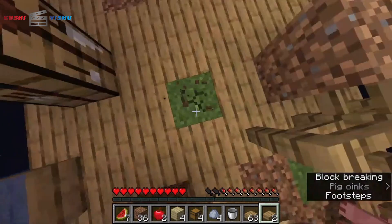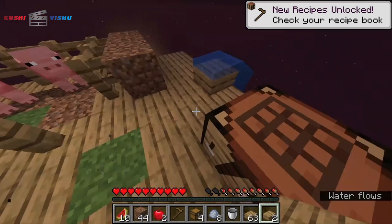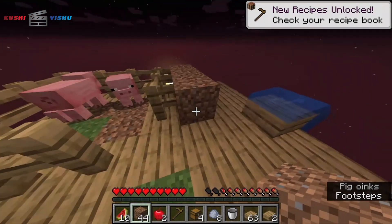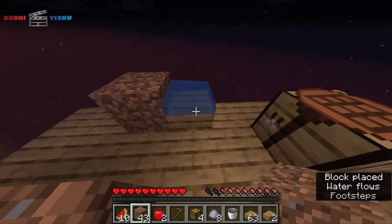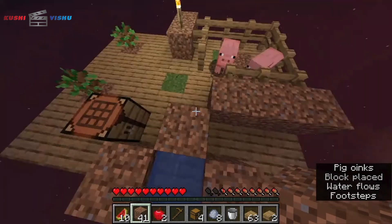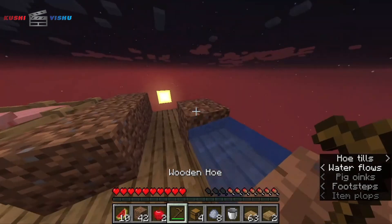Okay yeah, we're gonna craft a hoe to plant the wheat seeds. Perfect. So now, first we're gonna place dirt here and here, close to the water so it gets irrigated. Three rows or two? Two looks better. So now we're gonna go.